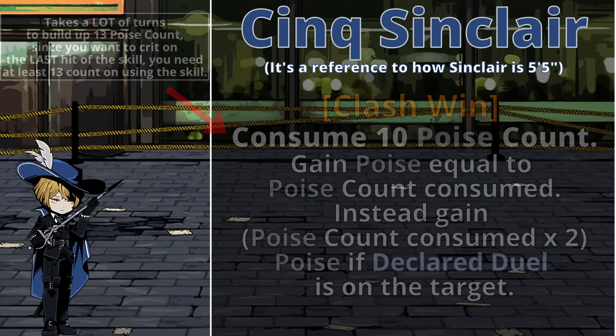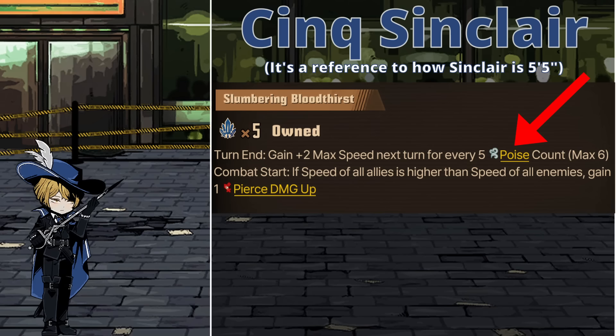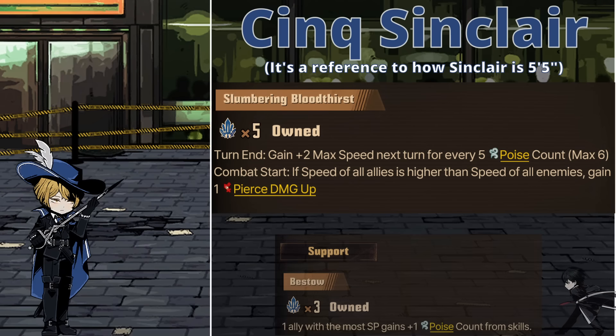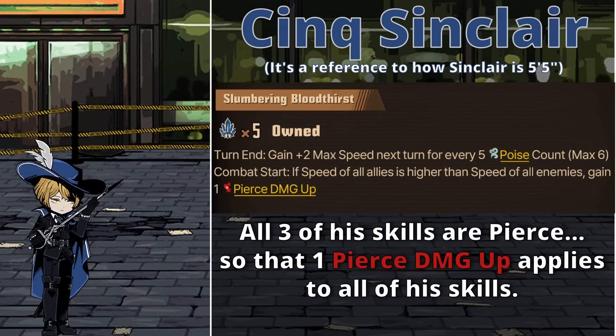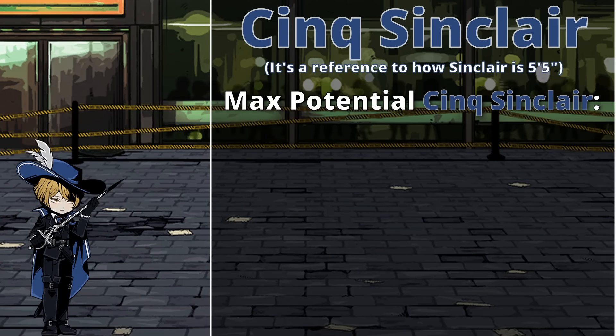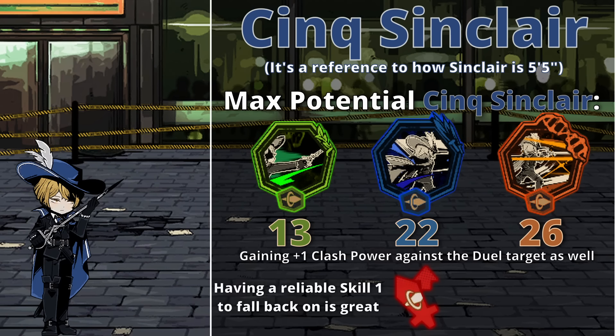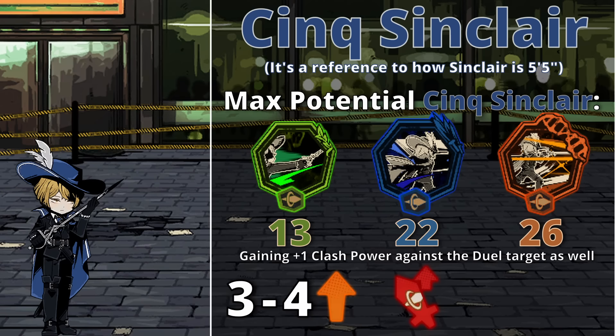Even though I have already said over 500 words praising Sinclair, I am still not done. With his passive, alongside going faster based on poise count - which makes him another prime target for BLE Sang's support passive - he is almost always just dealing 10% more damage, which is just another small damage boost but will be relevant later. Looking at Sinclair at max potential: he rolls a 13, 22, and 26, which is insane. He deals 10% more damage on all of these skills, meaning he has 0 bad skills, and he gains 3 to 4 haste every turn assuming Declared Duel is on the opponent, and he inflicts 2 Fragile with every skill 3. So then, looking at these numbers and every other related factor - and kind of ignoring the fact that he perfectly fuels Lantern, which is a very good sustain ego - how is Sinclair not being lauded as the next overpowered ID?